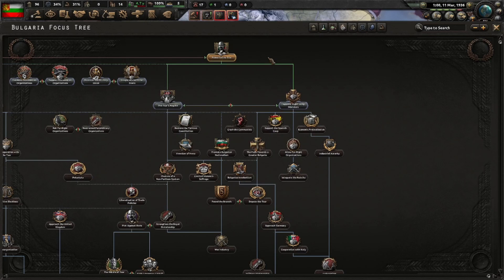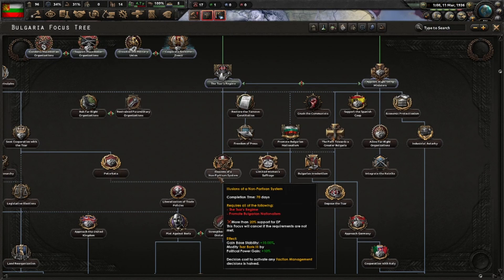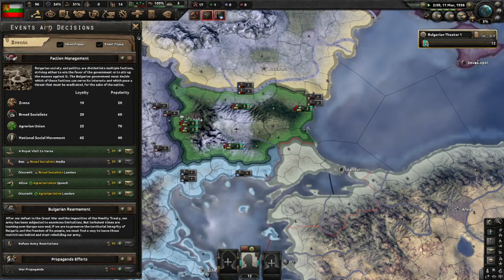'Power to the Tsar' is done and we'll cooperate with the Zveno. Normally I'd tell you to hold off on faction decisions until you have 'Illusions of a Non-Partisan System' — that halves the faction management costs. However, the Zveno are an exception: they are capable of starting a civil war if you don't integrate them fast enough, so integrate the Zveno first and do everything else after 'Illusions of a Non-Partisan System.'